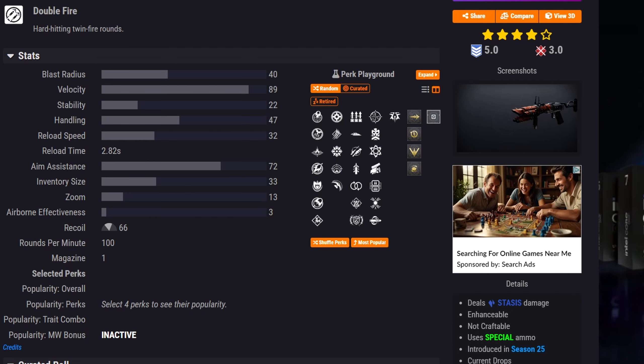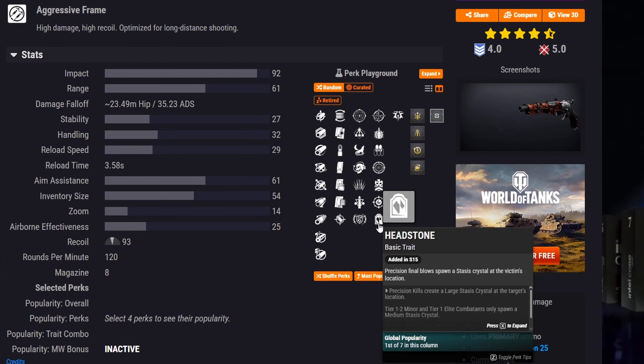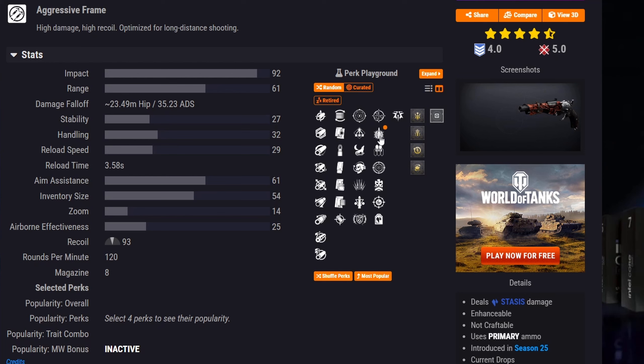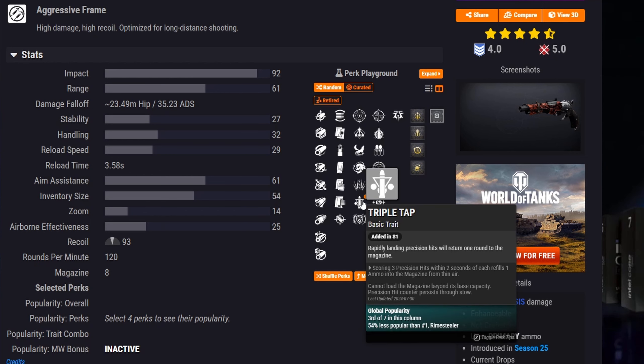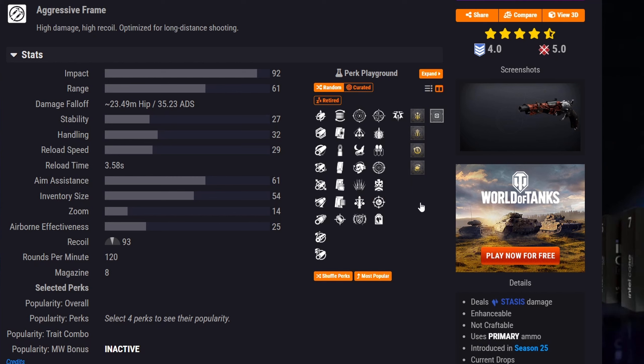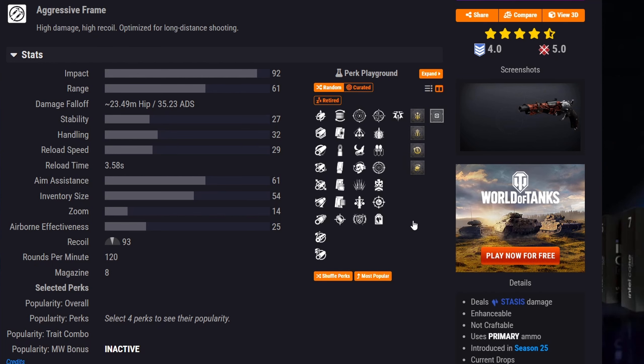Moving on to Exuvia, an aggressive frame stasis hand cannon. It can get Rhyme Stealer and Headstone — a pretty good PvE combo. You can also get Stats for All, Explosive Payload, Precision Instrument, Triple Tap in the first column, or Frenzy as a damage perk. But the main god roll here is definitely Rhyme Stealer and Headstone.